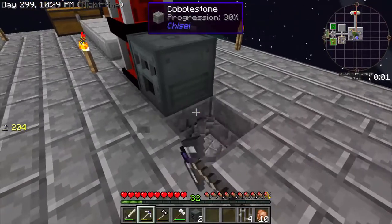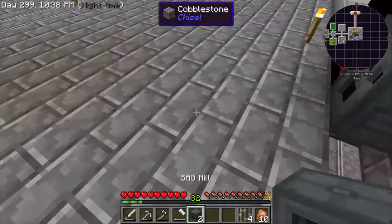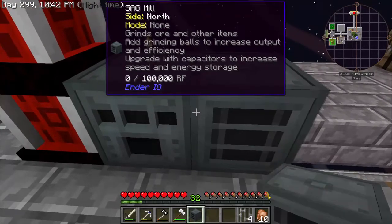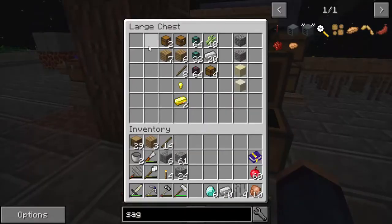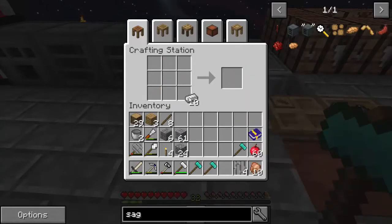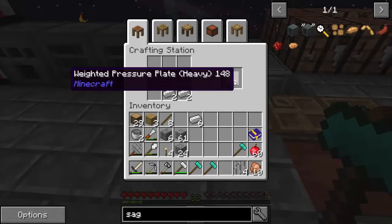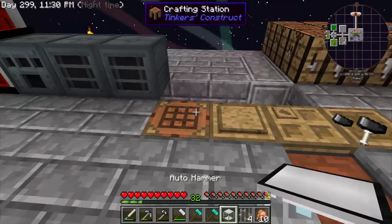We'll go ahead and place the SAG mills right here, clicking on the side of each one - now we've got our two SAG mills. For the auto hammer we need six diamonds. We're going to make three hammers - you could start with only two and add as you go. The SAG mill only needs one hammer; the other two are for upgrading to make it run more efficiently. We also need a weighted pressure plate, one here and one here, with the diamond hammer in the middle.